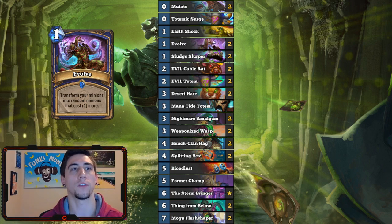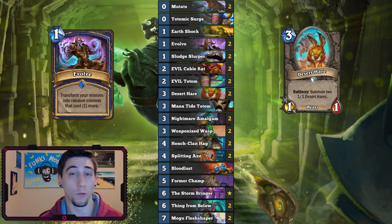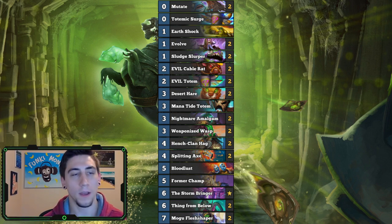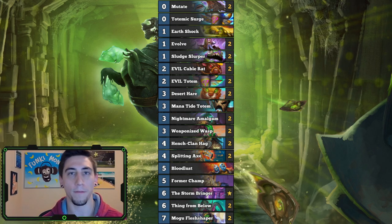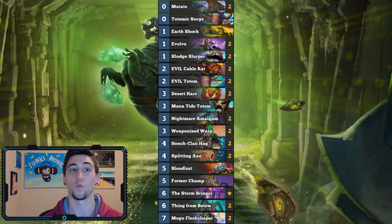We're gonna have a bunch of the really busted Evolve mechanics. For example, you can use something like Desert Hare into an Evolve for three or four mana cost creatures. You can also use a Mogu Fleshshaper to get him evolved. And then we always have the busted Mutate and Fleshshaper combination. Now there aren't too many good totems in standard, so I ended up using Amalgams as totems since they do count for it. We have a couple copies of Nightmare Amalgams and Hench-Clan Hags because they summon Amalgams which count as totems. We also have Evil Totem, which is very powerful in any Shaman deck. Since we use Evil Totem, I figured we can splash some Lackey synergy with Evil Cable Rat, Sludge Slurper, and Weaponized Wasp, and this helps us get ahead on board.